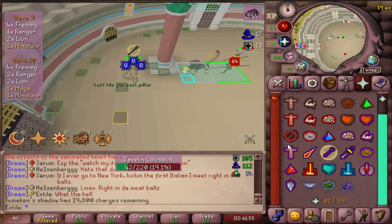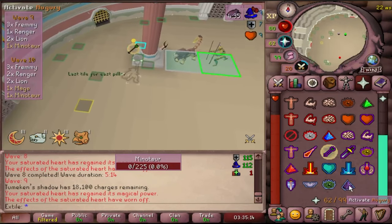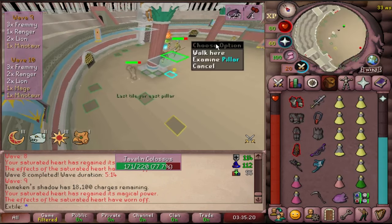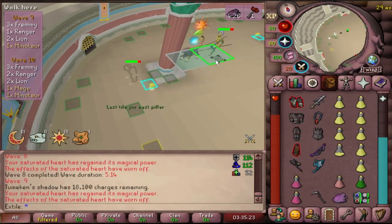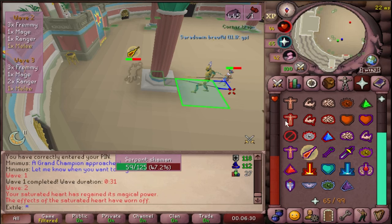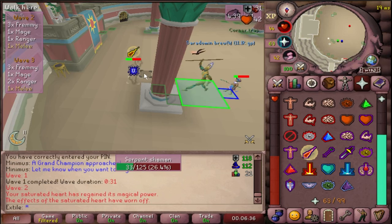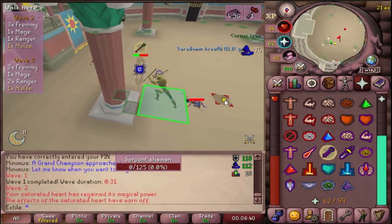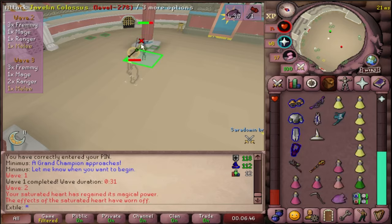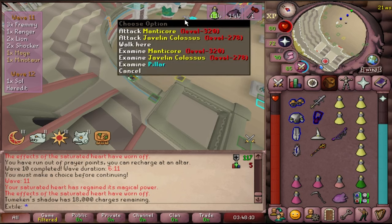If they're not the same attack style, we will need to off-tick them — which is the fancy term for making them hit at different times. We're going to stand in the center of the pillar and click the backmost monster. You have to click the backmost monster, otherwise monsters will see you at the same time. You can change the monster you're attacking after you've begun this cycle. So here I will pray mage, as the thing in the back will see me first, then pray range right afterwards. After the ranger has done his animation, I'm swapping over prayers. Do be careful of the javelin colossus, as every 5 attacks he will throw a javelin into the air that will land on you if you don't move from the tile. This can disrupt your prayer flicking at times, so just be aware of it.